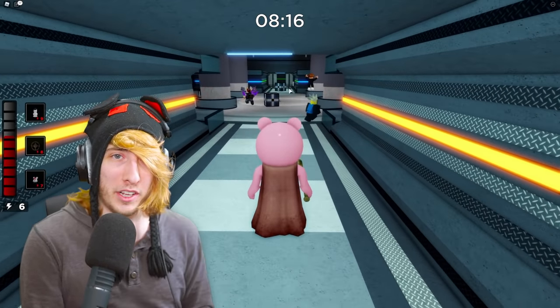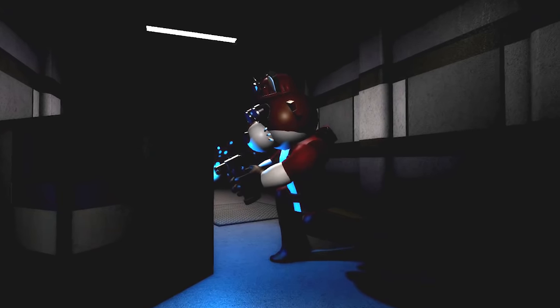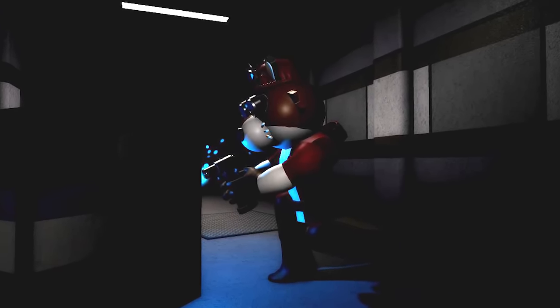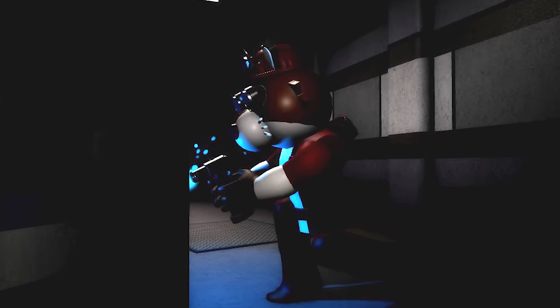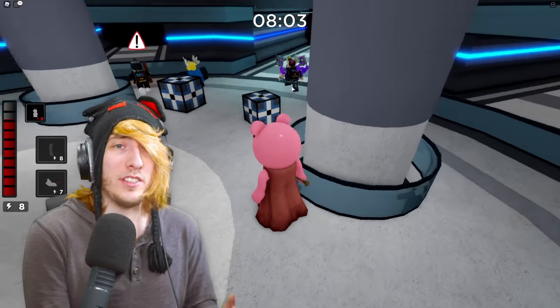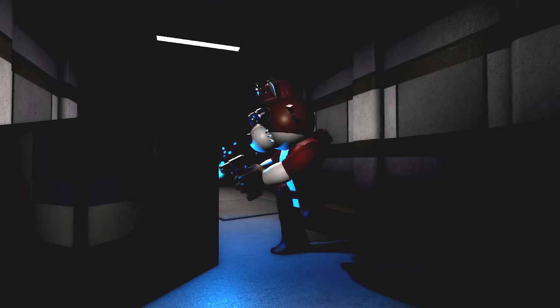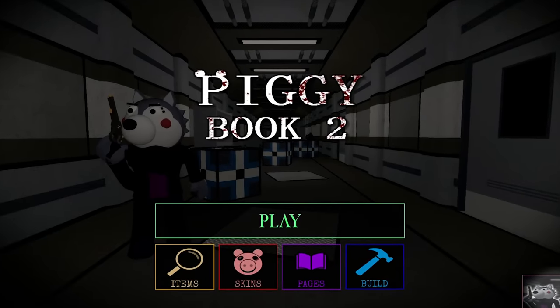Today we're going to be talking about an older Roblox Piggy mystery that has yet to be solved, one that has recently been brought back up in conversations. This has a little bit to do with this picture right here - what minitoon tweeted a few hours ago. This is actually Mimi's engineer friend, I believe his name is Kona, and what's cool is we're seeing a new character. But what's important is actually where he is - he's standing in the hallway of the main menu of Book 2 of Roblox Piggy.